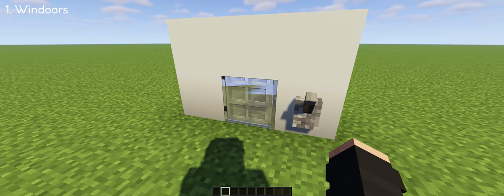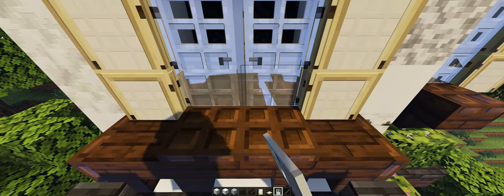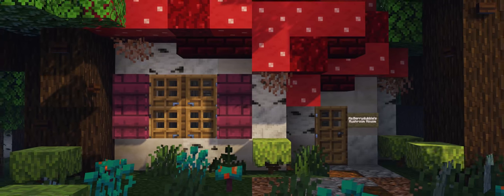You can even make a vent with an iron door and it opens up like a regular door. There are 5 doors in total and depending on what you're building, each has its right design for you — for example, a rustic medieval house, a Victorian home, a mushroom house, and many more.